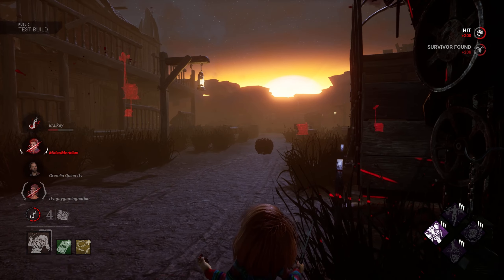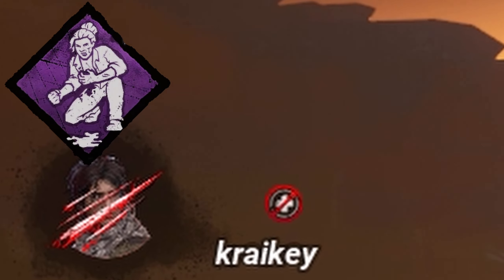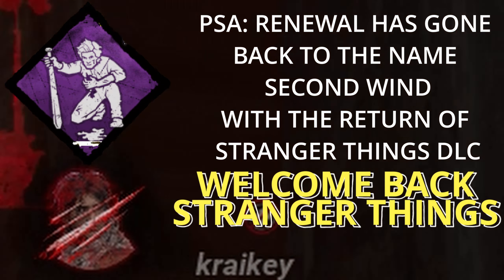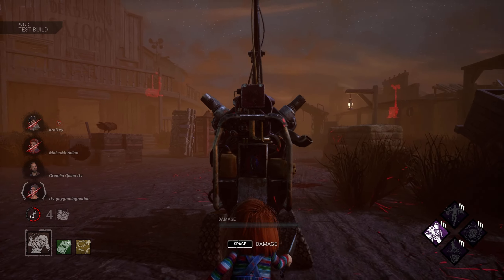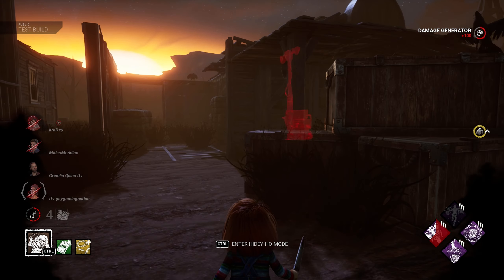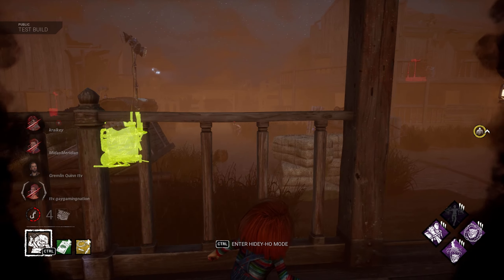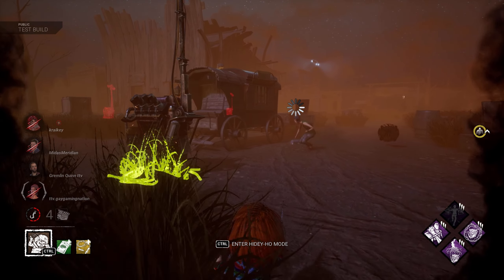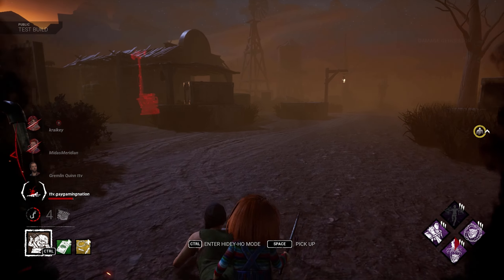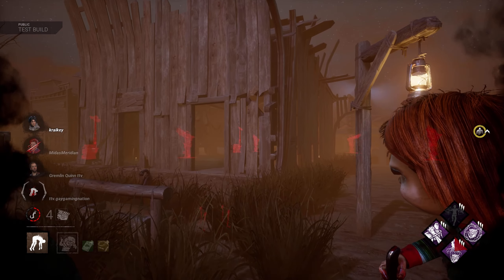Alright there you go Felix. We got renewal, love to see it. Undetectable now — hopefully we can surprise Cage over here. Nia, you're right in sight, I don't know if you can see me. I'd like to pretend you did not even notice.